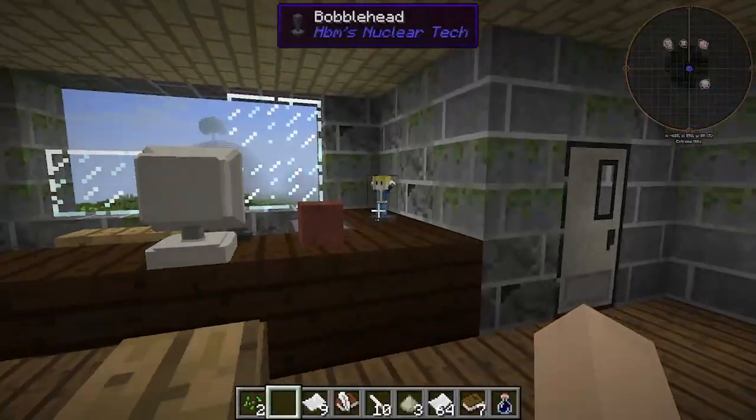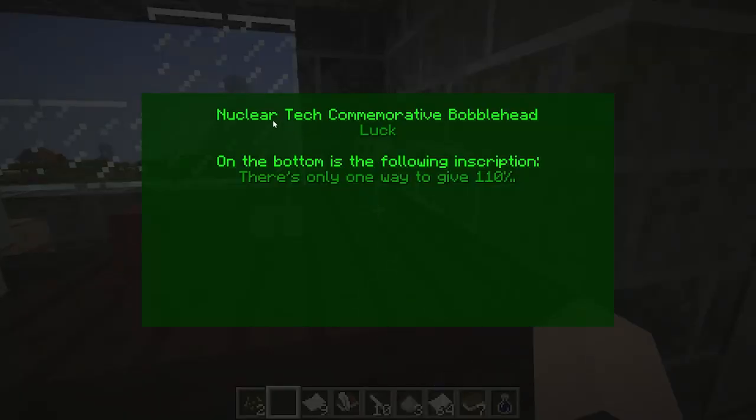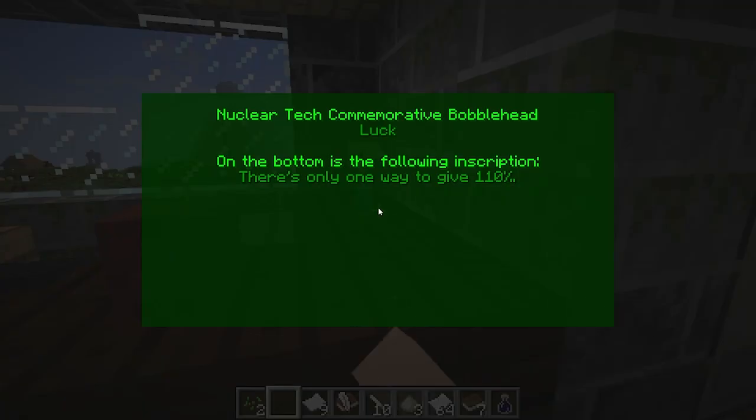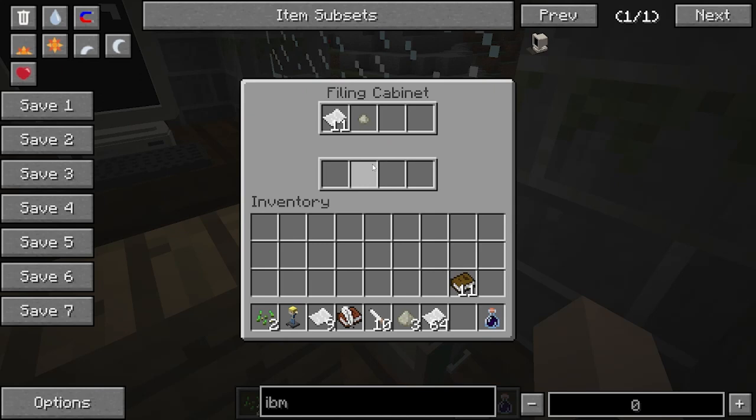Alright, third floor — let's get going. We got a bobblehead up here. 'Nuclear Tech Commemorative Bobblehead: Luck.' On the bottom there is the following inscription: 'There is only one way to give 110%.' I'll take it — yes I can take it.